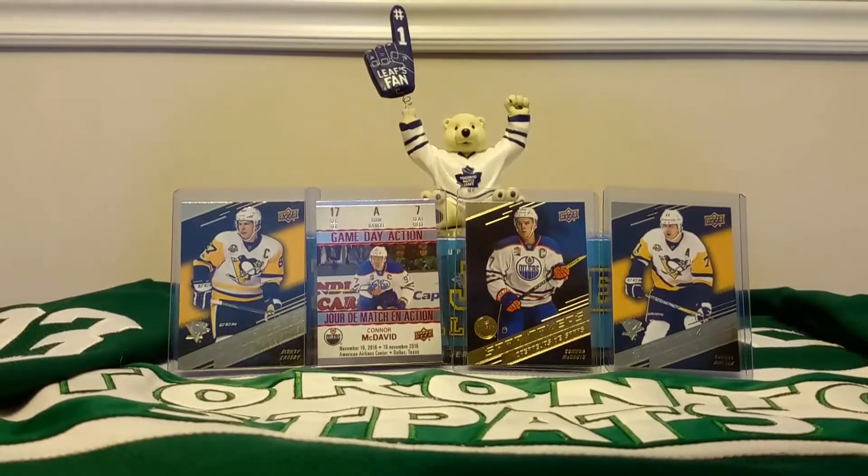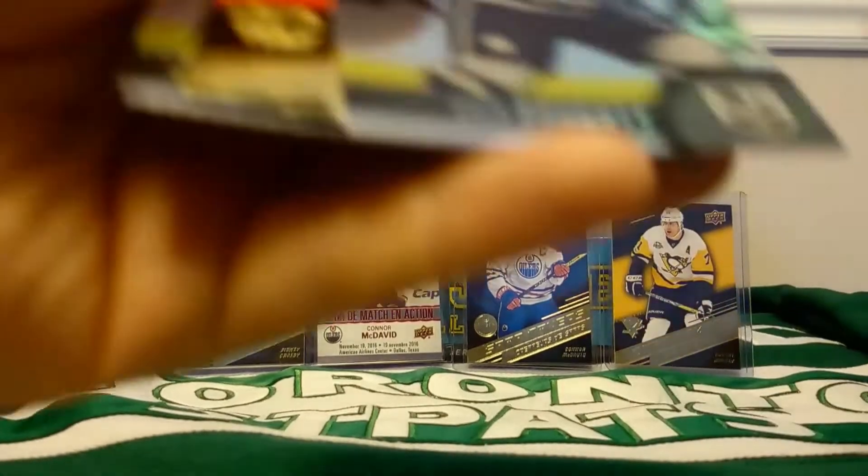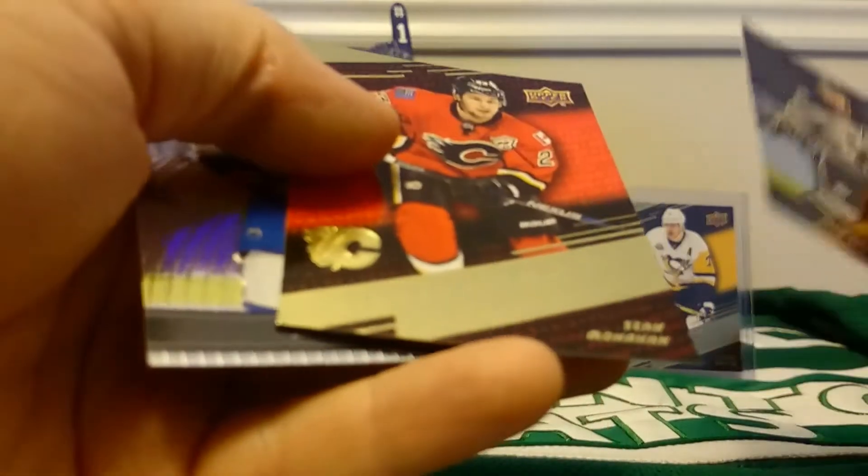Last pack. Drew Doughty. Statmaker. Sean Monahan. And Milan Lucic.